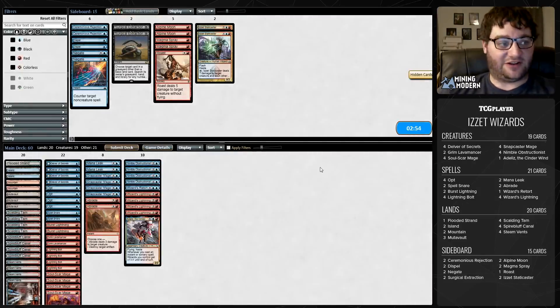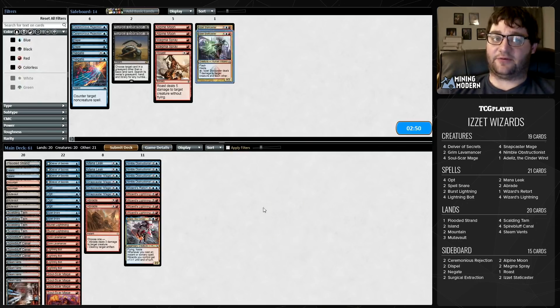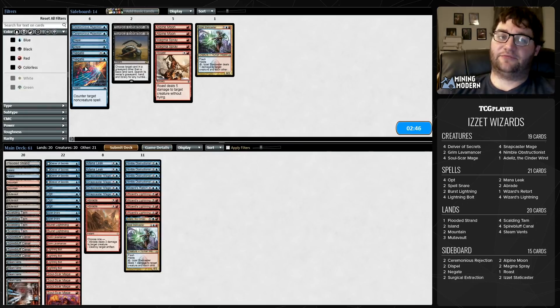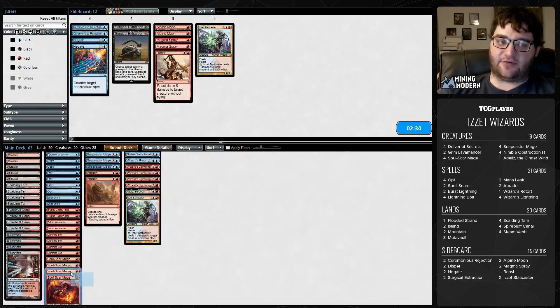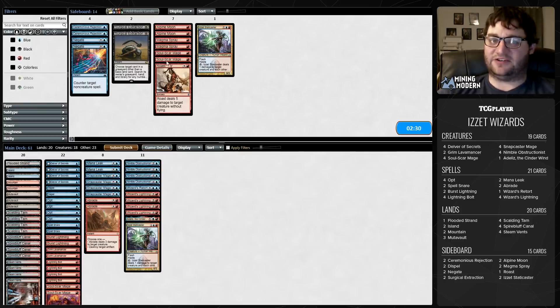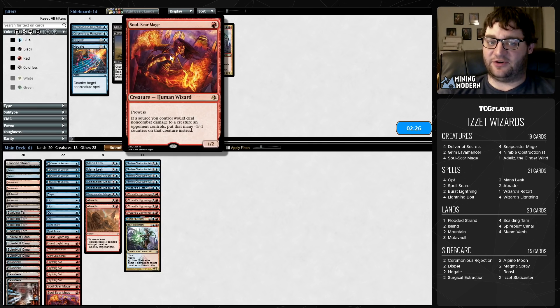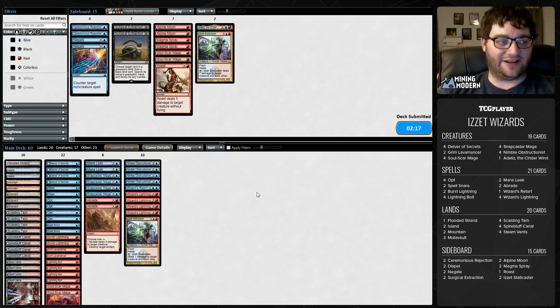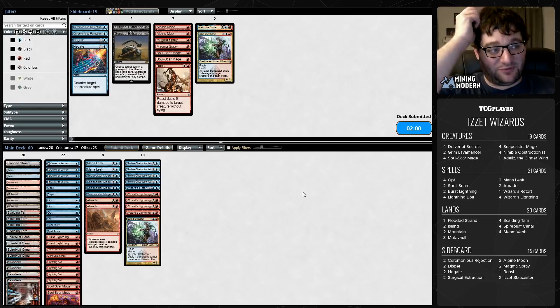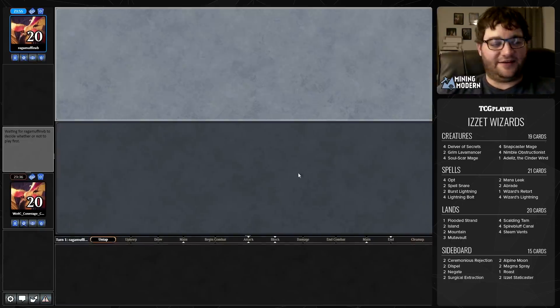Mono Blue playing Vendilion Clique — I have no idea what's going on over there. Dispel seemed pretty good here going into game two. I think we can go ahead and cut a Burst Lightning — it's pretty good but we have a lot of burn already. We should cut some Soulscar Mages too. Of all the cards I didn't think would make the jump from Standard to Modern, Soulscar Mage is up there on that list. But it's a wizard and it's got prowess. I'm also going to cut Ataliz — it's better in combo-ish matchups where you just need to apply pressure, and I don't know exactly what we're up against. Maybe just Blue Moon but they didn't draw Mountains.